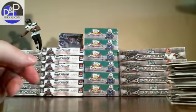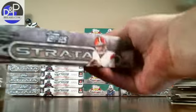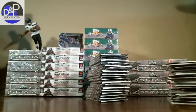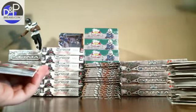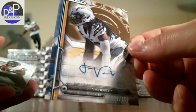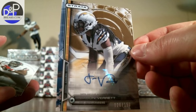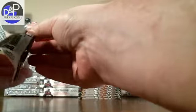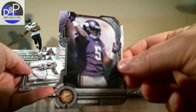Alright, that's two down, four to go. Base, base — got an auto right in the first pack of box three. Looks like a gold background version, numbered to 150: Jason Verrett from the Chargers. Base, base — got a die-cut Bridgewater again, that's our second one of these.